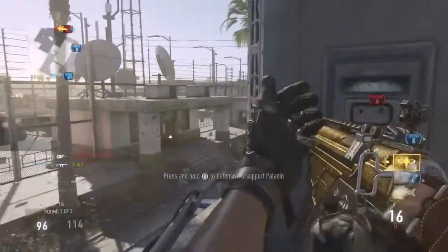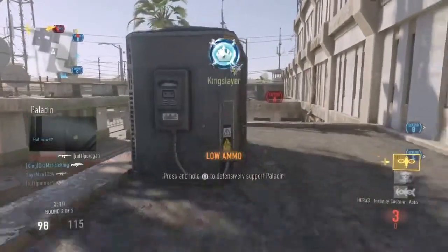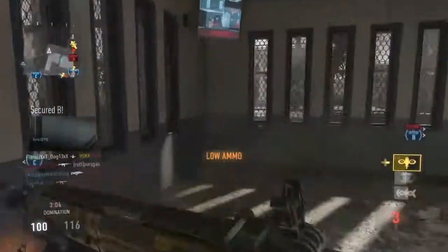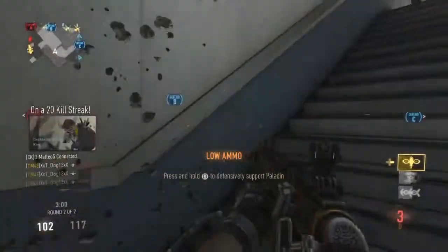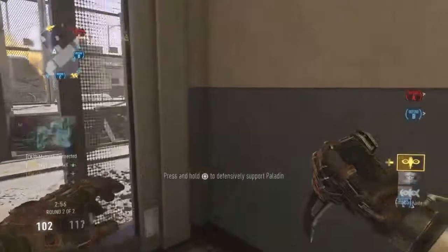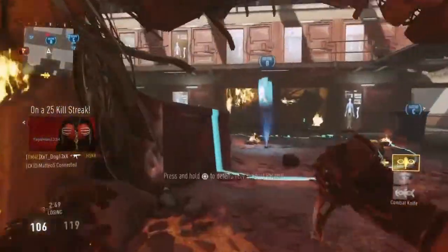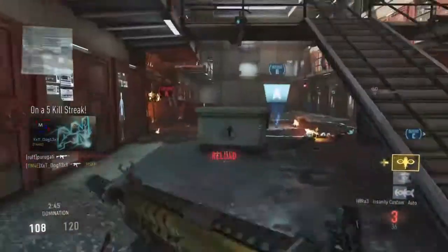One thing you could go for is the extended clip. It has 30 bullets in the normal clip, but with the extended clip it becomes 45 bullets per clip. That's really good for taking out more people and being more aggressive. If you'd like to go for any other attachment that's up to you, but this is a really useful attachment.